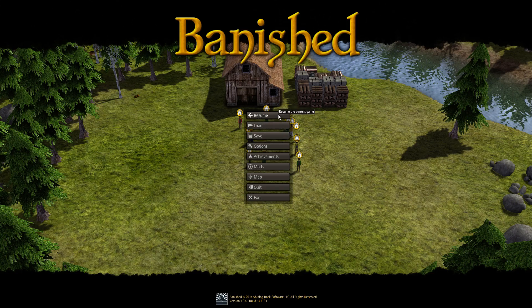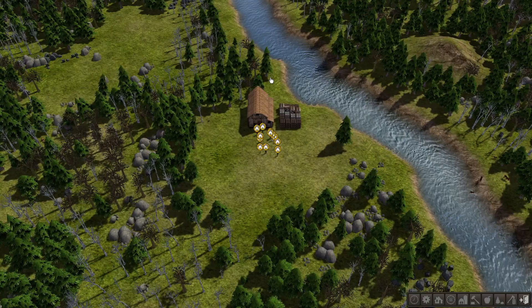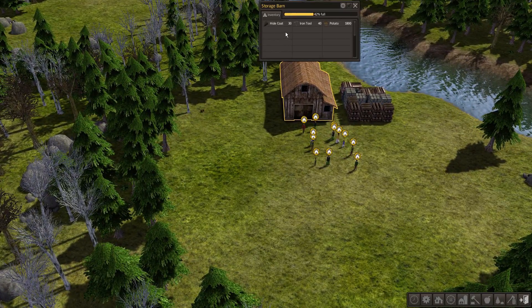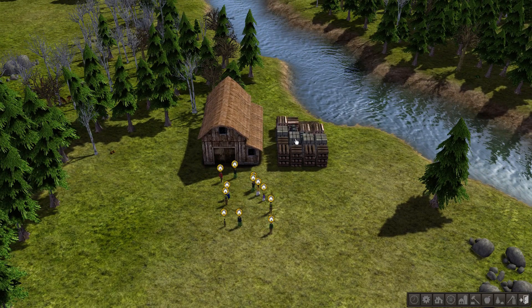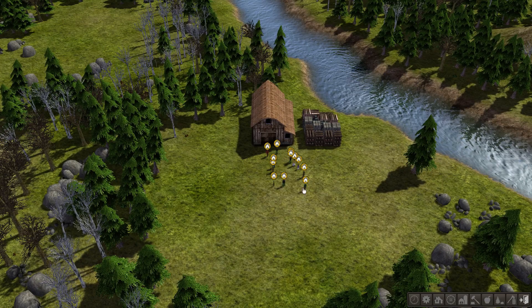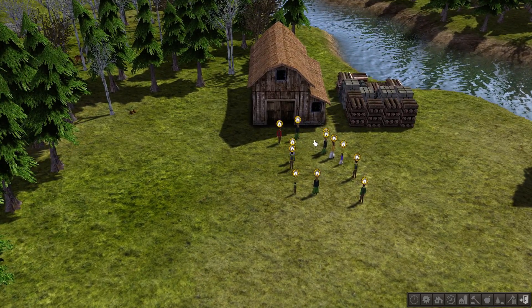Let's go ahead and jump right in here. I already pre-loaded a city for a new game. Go ahead and pause it. So you start off with this barn that can hold your food, some tools, and some coats for you. And then you have this small stockpile here that will hold stone and wood. You also start with a limited number of people — I believe it's 10, in a mix of children, adults, men, and women.